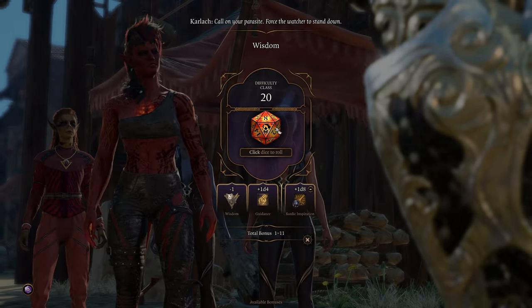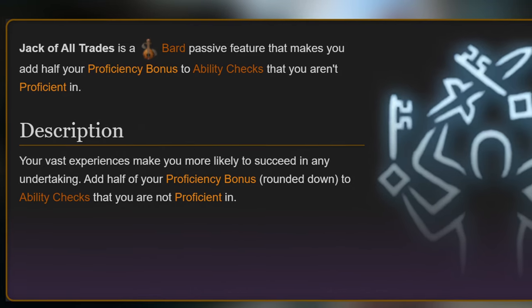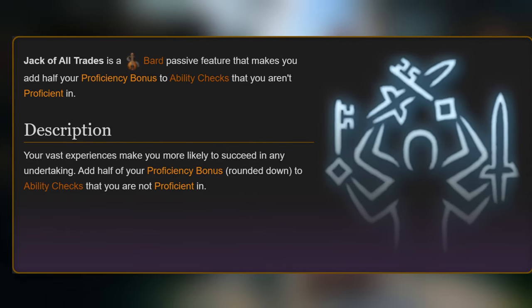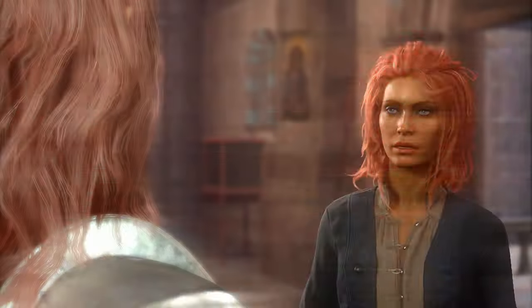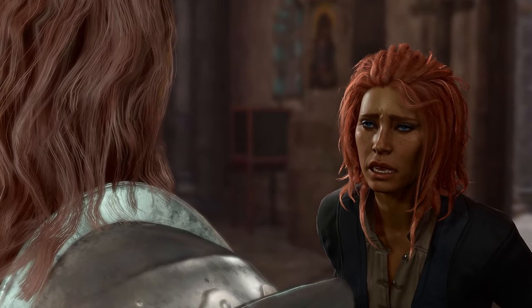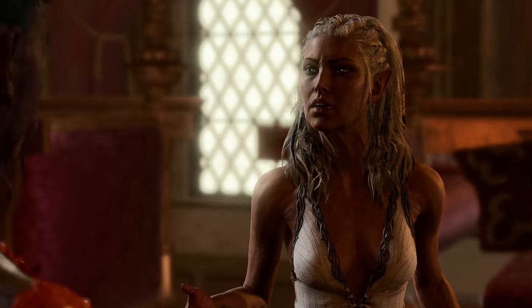That means you could get a possible 10 bonus points to that roll. A bard also gets the Jack of All Trades ability, which adds half your proficiency bonus to ability checks — so if your proficiency bonus is four, you instantly get plus two. Bards also get Expertise, which allows you to add double your proficiency bonus on an ability check. Rogues also get Expertise, but it's better served on a bard since bards already have high persuasion, deception, and intimidation. Rogues would benefit more from it on something like a sleight of hand check.